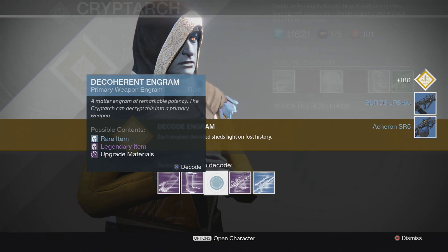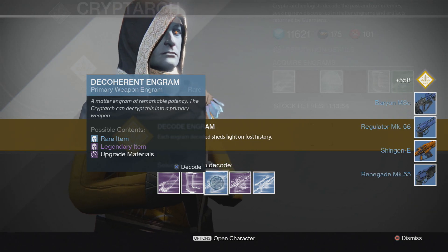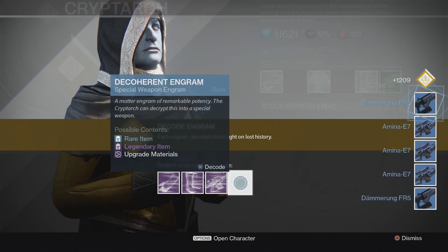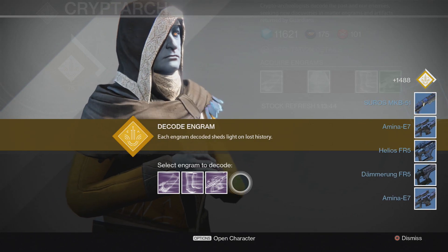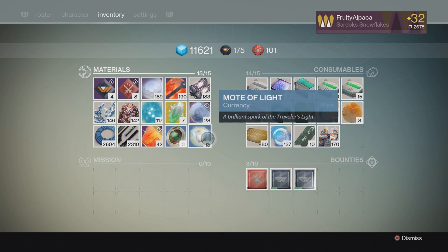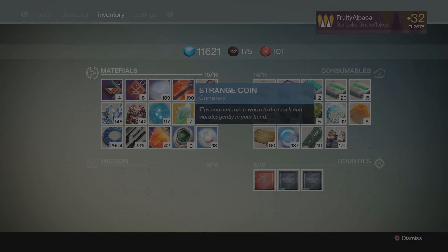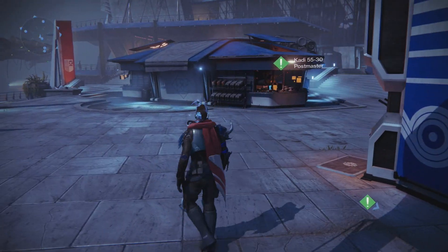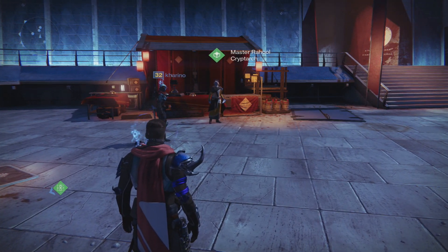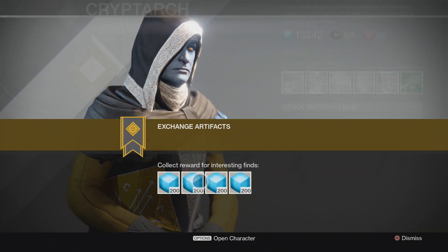So we're going to move on and open these ones now. I don't want to open the primary ones because I really want some new primaries for when the DLC drops. I've got another three on my other character, so five in total. Now we just have the snipers left, then I'm going to dismantle everything and get the other ones out of the vault. We're back — I've dismantled all those blues and pulled out another 30-odd from the vault and the postmaster, and we're going to open all of those now.